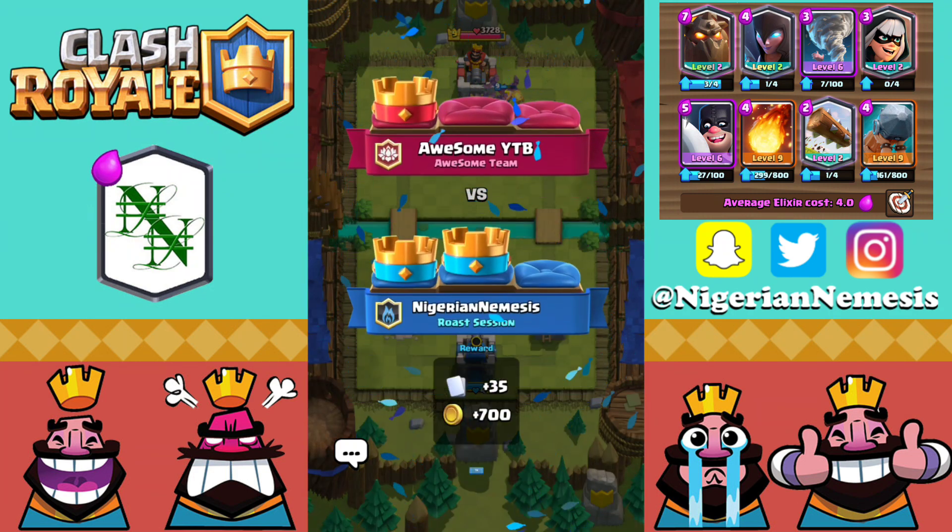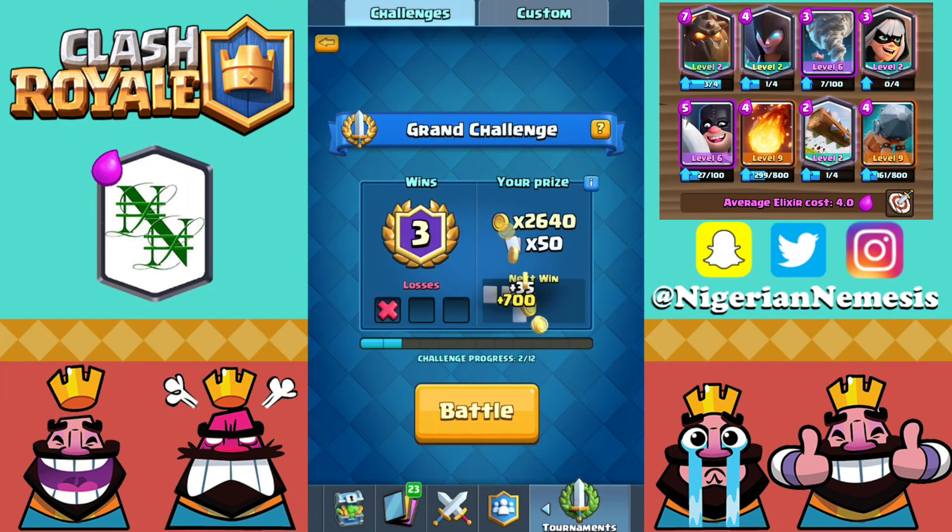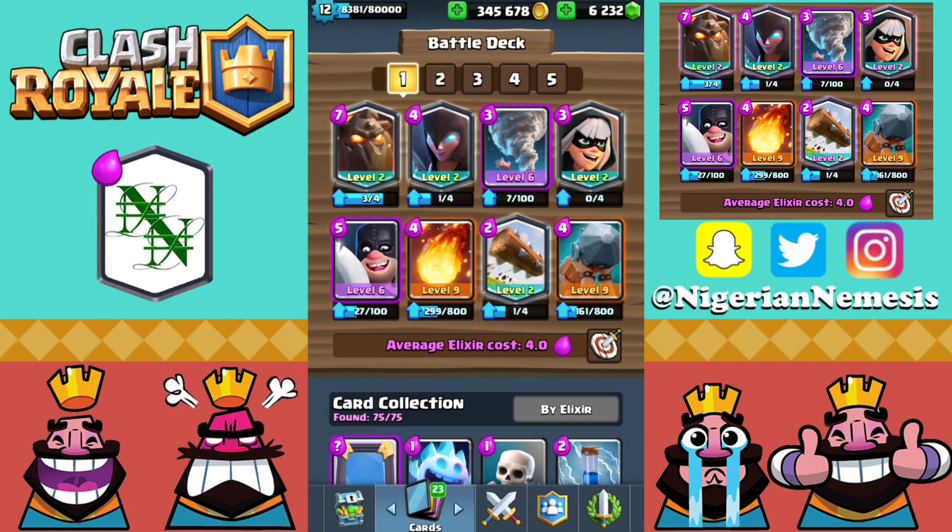Three wins in a row with the Lava Hound Battle Ram deck. The full deck is: Lava Hound, Night Witch, Tornado, Bandit, Executioner, Fireball, Log, and Battle Ram. For substitutions: switch the Night Witch for the regular Witch or Musketeer — Musketeer for more offense, Witch for more defense. If you don't have the Bandit, try the Knight or Lumberjack, both very good under the Lava Hound. If you need to swap the Log, use Zap or Fire Spirit.